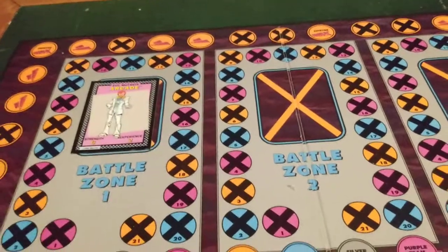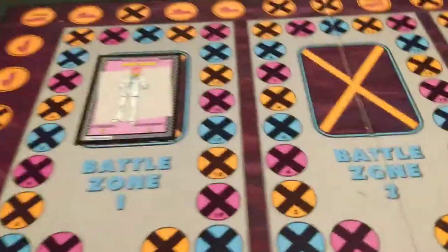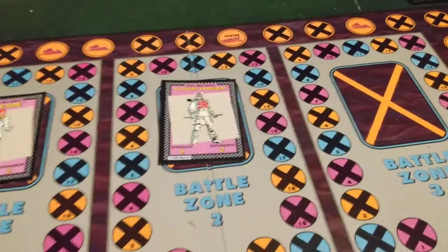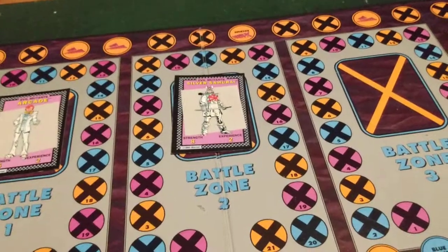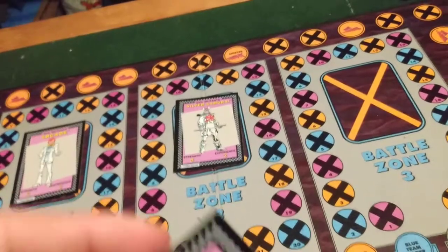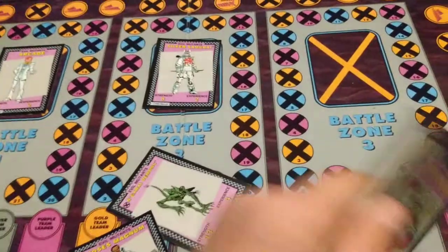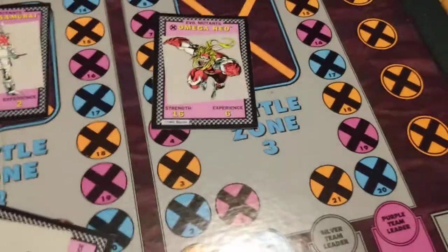Setting up a battle zone — before you start your turn, check if any of the battle zones are empty. If they are, draw a top card and put it there. For example, you might draw Silver Samurai, or Nagarai Demons, or the Blob, or Moses Magnum. Or you might get Omega Red — he's strength 16. Then maybe Juggernaut, Wendigo, Doctor Doom, or Magneto. A lot of cool villains to fight.